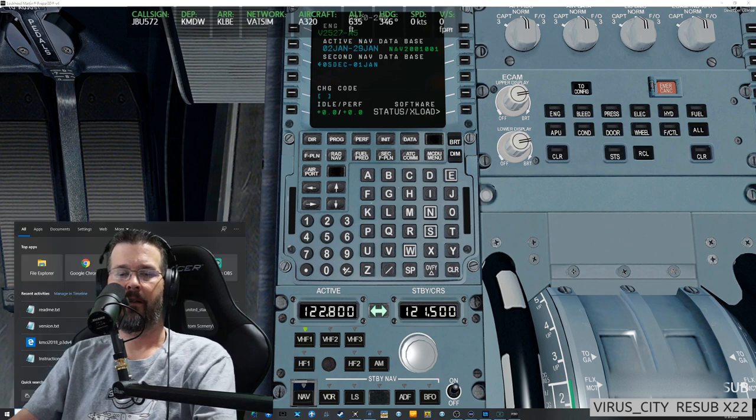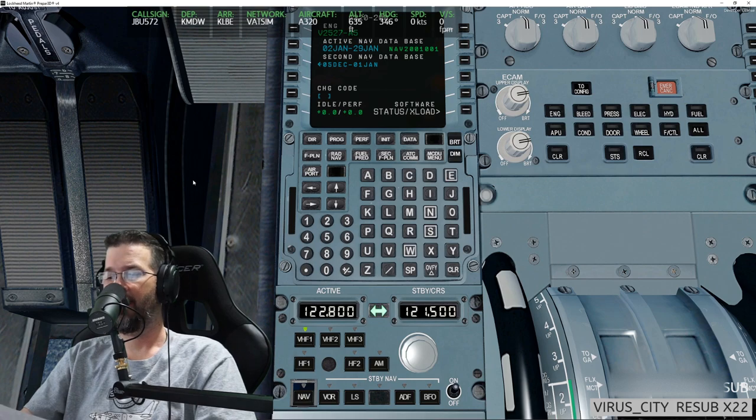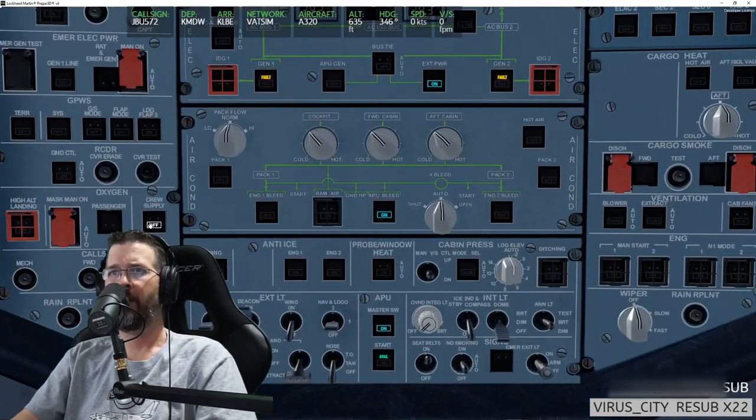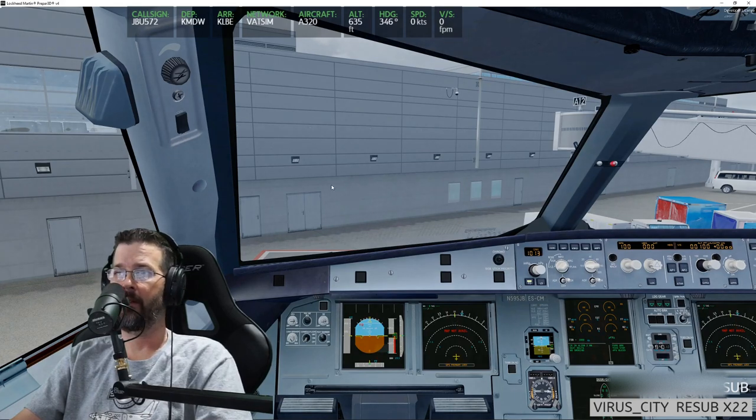I did it through the Navigraph FMS updater and just pointed it to the right spot, or maybe I did a scan and it found it. It shouldn't say 2021 — it should say 2001, because it's the first airac of the new decade of 2020. We're going to simulate a squawk code of 4421 and I'll turn the transponder on. I'm also going to turn on the crew oxygen supply. The barometric pressure today at the field is 10.10.